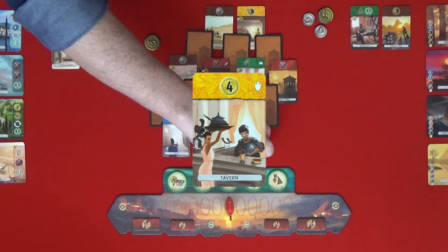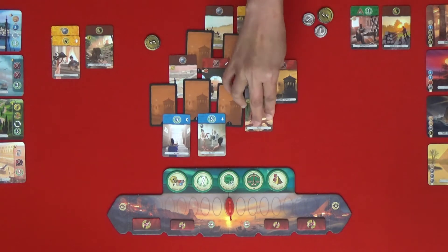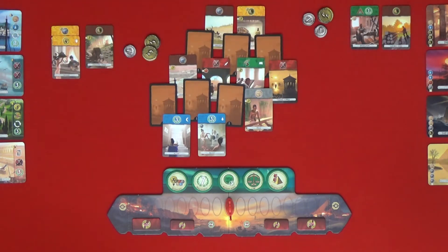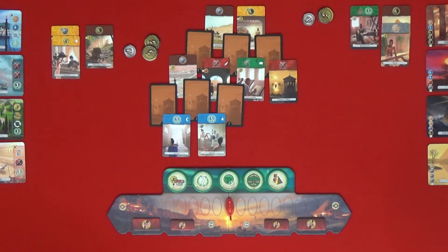I think I need some cash, so I'm going to get the tavern. That's good free cash — it gives me four. I'm going to buy the press. That's one of my productions, so that gives me one papyrus and costs one coin.